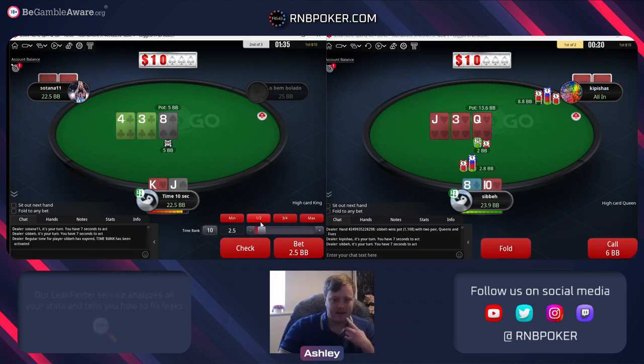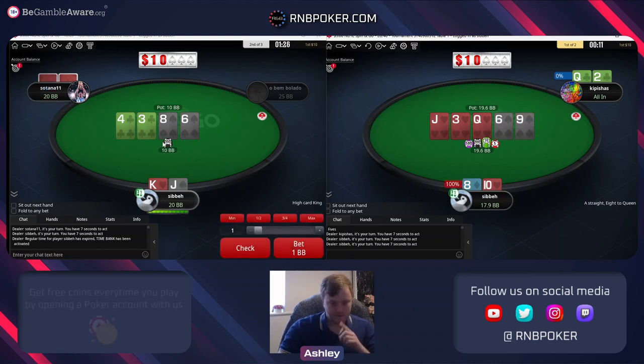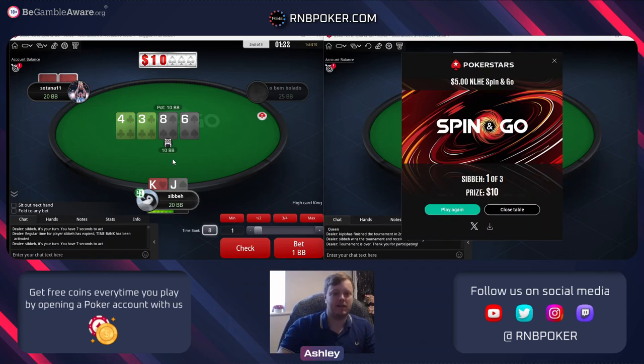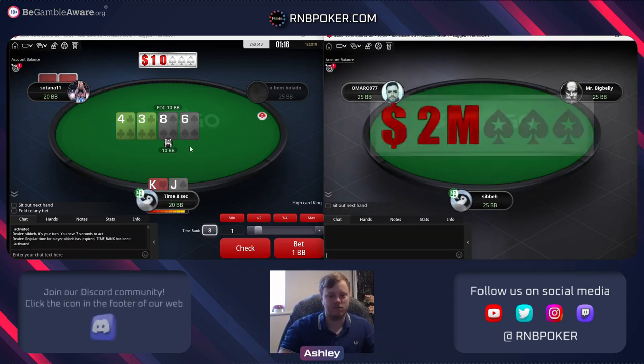I don't mind betting half pot. Once we get it we've got to go all in - we'll be flipping versus queen as you see. The main idea of a flop bet with king jack is equity realization. However this is a really bad turn - it completes some of his draws, the second backdoor flush draw opens up, we haven't improved to anything ourselves.